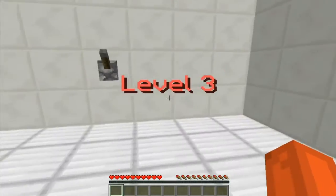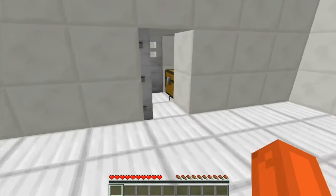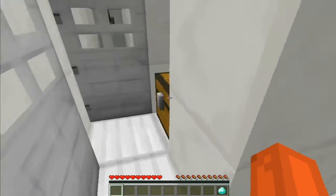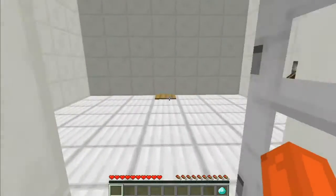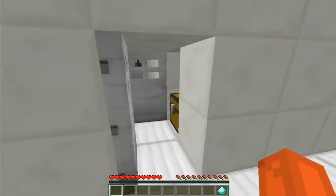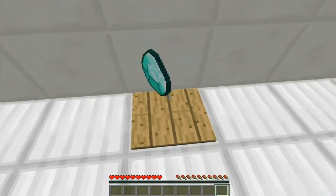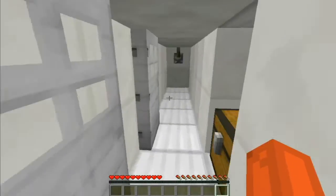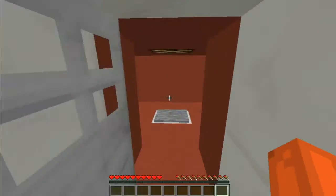There's two doors and a diamond in there. A pressure plate! So if I throw that there, then I can run here, pull this down, and she'll open that. Yes, there we go — we did it! Awesome.